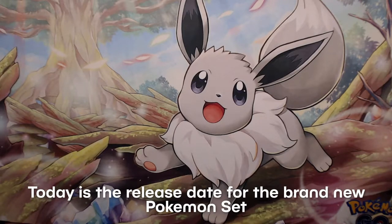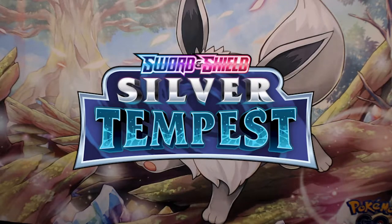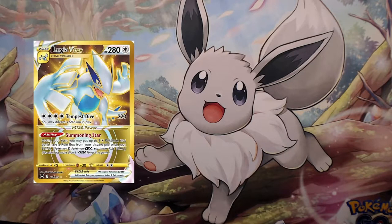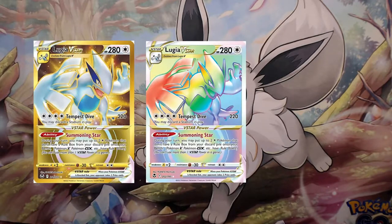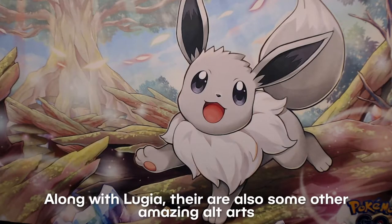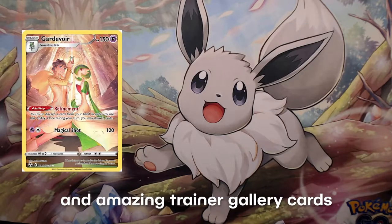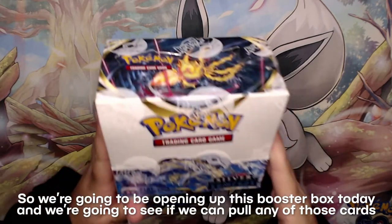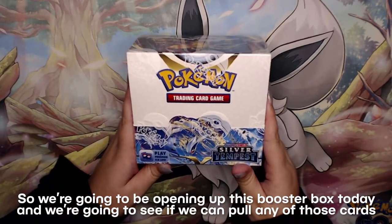Today is the release date for the brand new Pokemon set Silver Tempest. In this set, everyone is going crazy over the brand new Lugia artworks ranging from the gold cards, the rainbows, and of course that alt art. Along with Lugia there are also some other amazing alt arts and amazing trainer gallery cards. We're going to be opening up this booster box today and see if we can pull any of those cards.